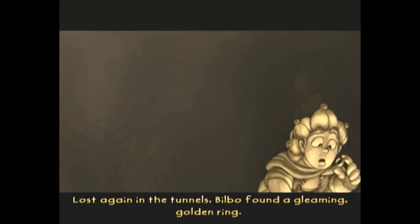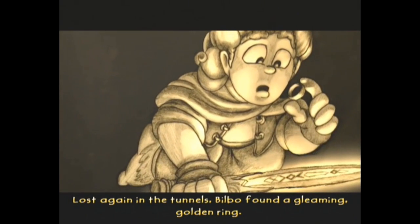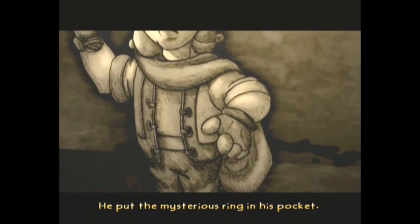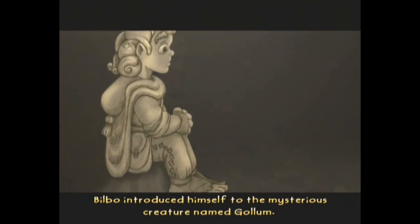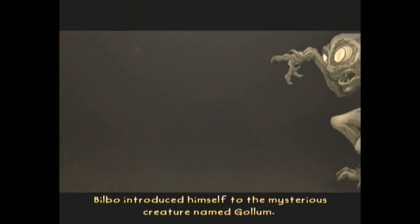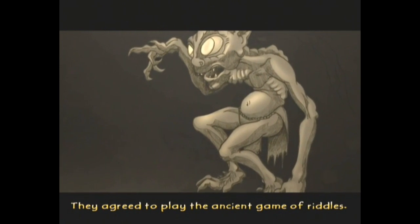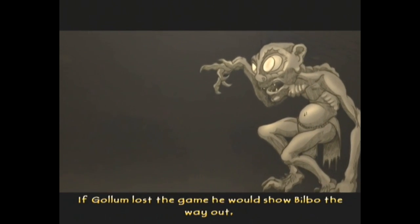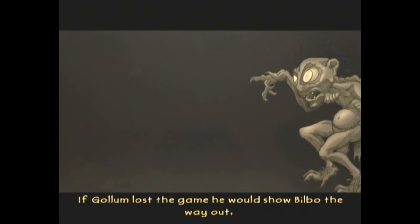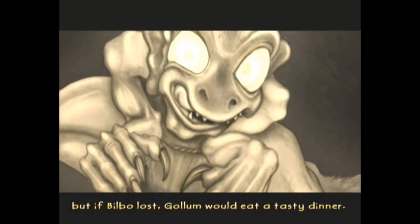Lost again in the tunnels, Bilbo found a gleaming golden ring. He put the mysterious ring in his pocket, then realized he was not alone. Bilbo introduced himself to the mysterious creature named Gollum. They agreed to play the ancient game of riddles — the rules were simple: if Gollum lost, he would show Bilbo the way out, but if Bilbo lost, Gollum would eat a tasty dinner. Soon, Bilbo couldn't think of any more riddles.